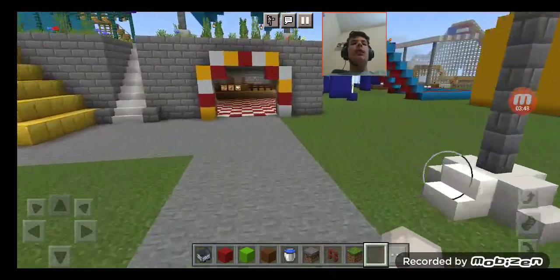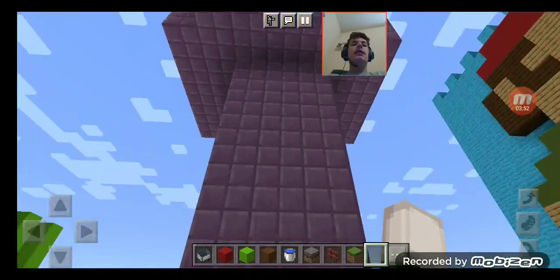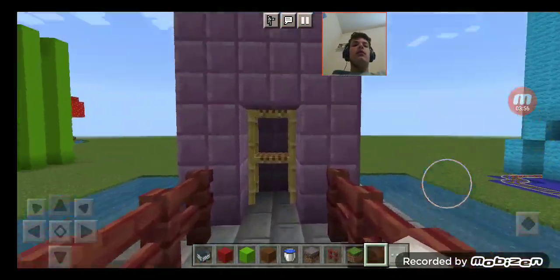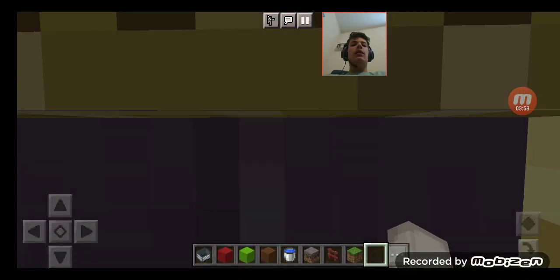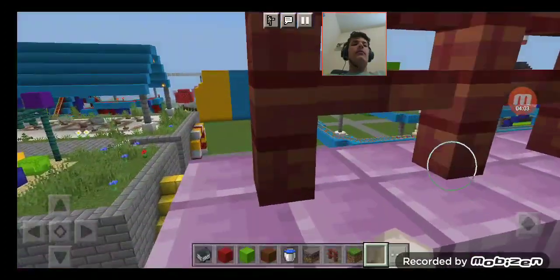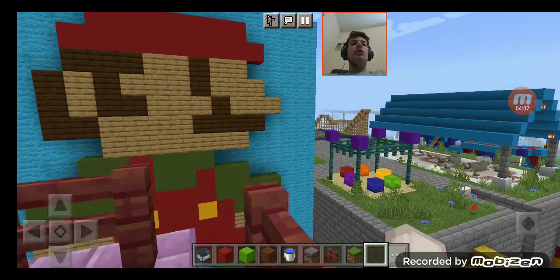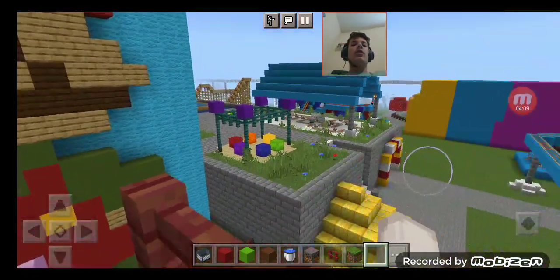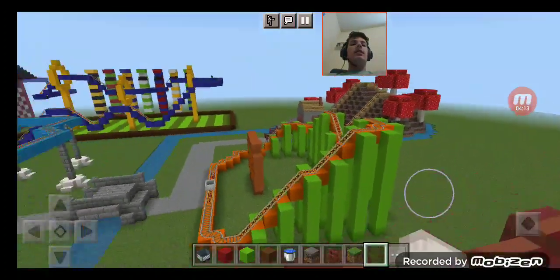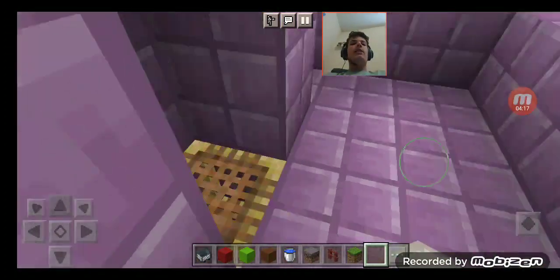Before we head on over to that area, we're going to explore this part — the Valentine's Day Tower, which we built on February 1st. Check it out — you can see all of Dream Avenue. And there's the Super Mario coaster we're going to do next. Over there is the Tangerine Coaster and Mycelium Madness. Let's head back down now.